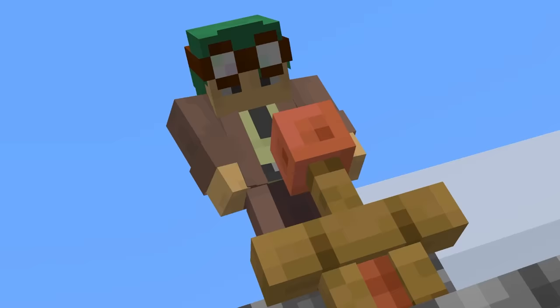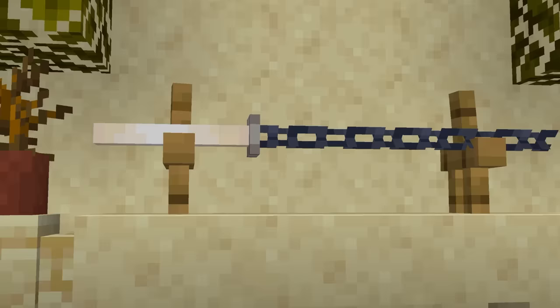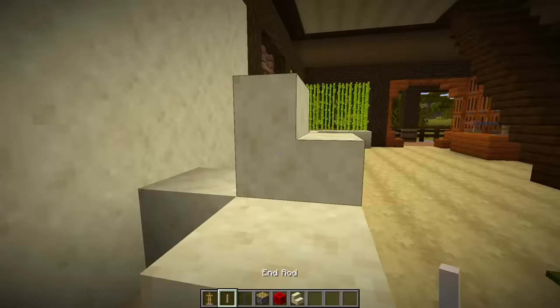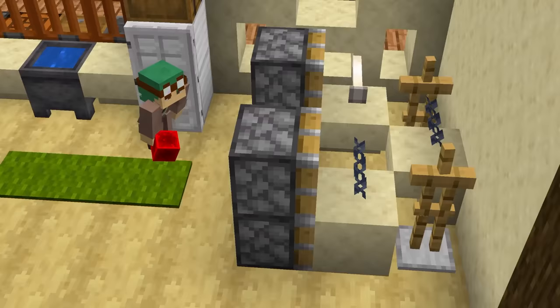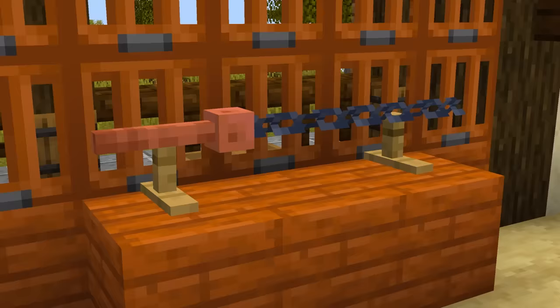If that's too over the top for you, why don't you try something more fit to display inside your house, like this katana? By pushing an end rod and some chains into armor stands, we are able to create the illusion of a katana resting on a mount, and you can add it in any direction you want.